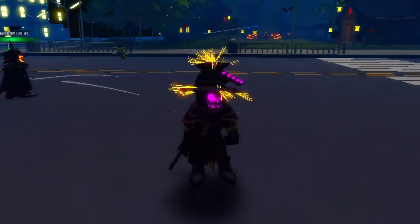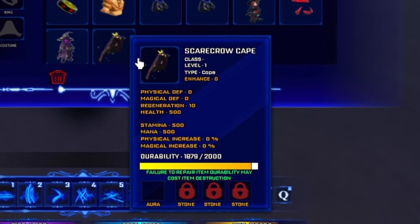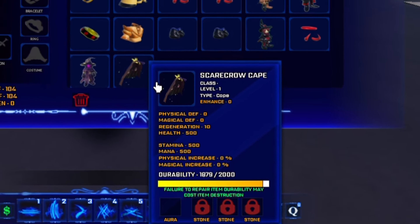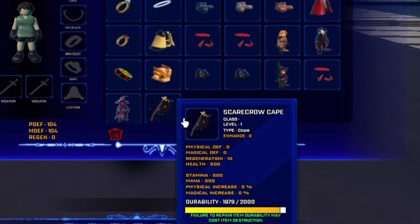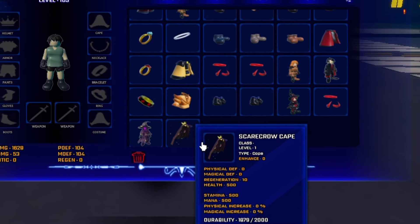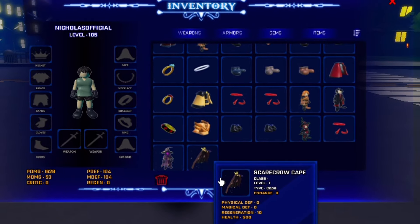Let's go ahead to the next item. So we got the Halloween cape — the scarecrow cape — level 1, enhanced 0. It doesn't add any physical or magical defense, and it doesn't give any physical increase or magical increase either. But it actually gives you 500 health, 500 stamina, and 500 mana. So if you add both together, they are actually a dual combo which is really good as a cape.